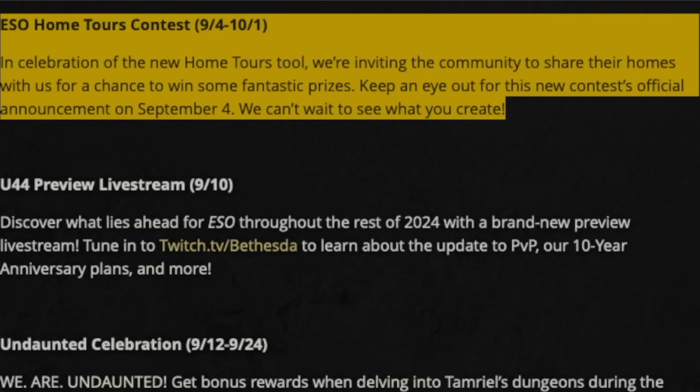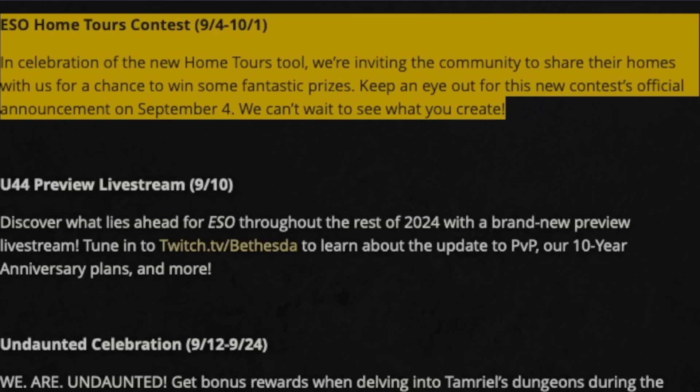There was something missing from this update that we were supposed to get today. ZeniMax is hosting a Home Tours contest from September 4th all the way through to next month on the 1st. They have not actually released what this is yet — I've been refreshing — but this is important because it's going to deeply impact the economy. If you've got things like heartwood, mundane roots, alchemy resin, furnishing plants, furniture — this is just going to stimulate the economy to an existential degree.